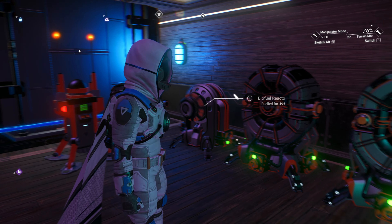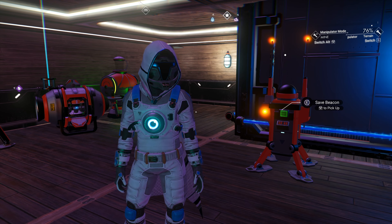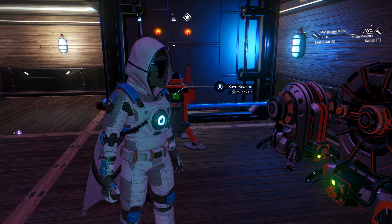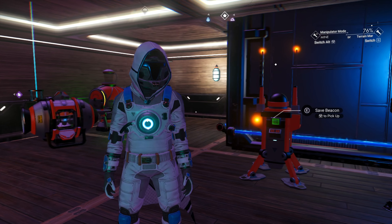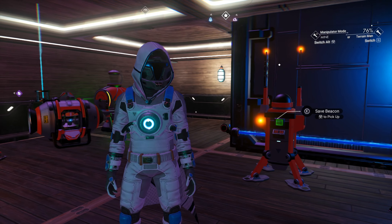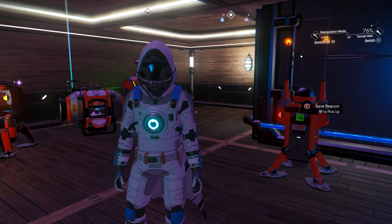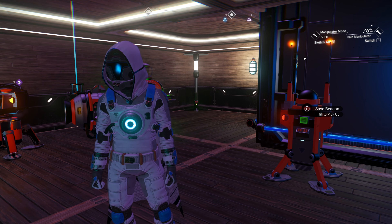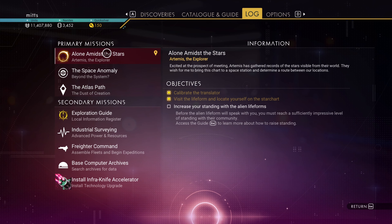Hello and welcome back to No Man's Sky. As you can see, I've been in the appearance modifier and just changed my color scheme. We are now primarily white on our suit with black and blue accents, just to match the general vibe of our ship. I think with this particular cowl and face mask it works really nicely, so a bit of a new look there.